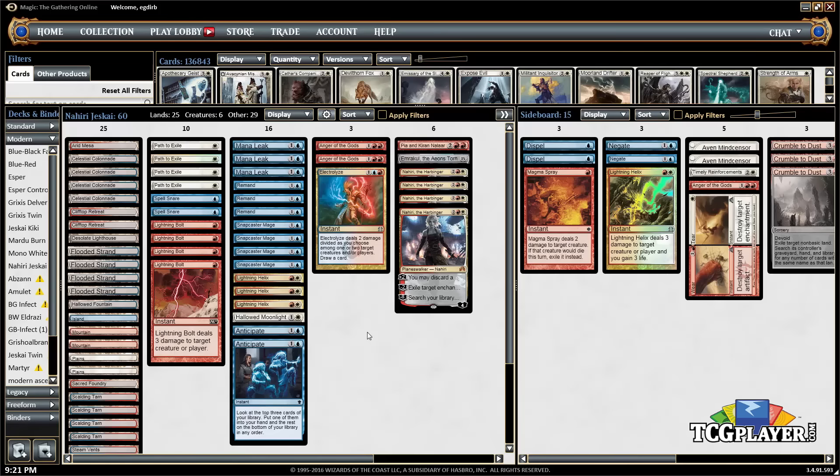It's interesting to see four copies of Nahiri here in Modern. If you go plus-two, plus-two, you're on eight loyalty, and as early as turn six you can ultimate Nahiri. We've got Emrakul, the Aeons Torn — basically I'm going to win the game immediately, getting Emrakul into play with haste and attacking to annihilate your opponent right on the spot. Emrakul isn't a card we want to draw, but you can discard it to Nahiri, shuffle it back in, and have it ready when you go ultimate.